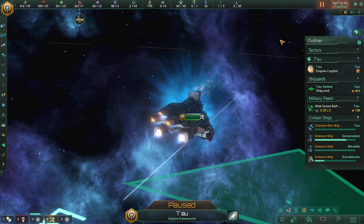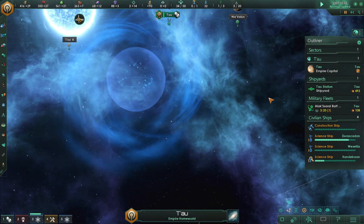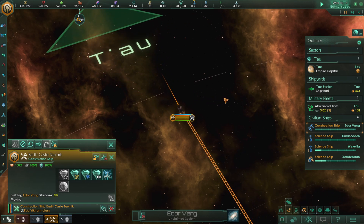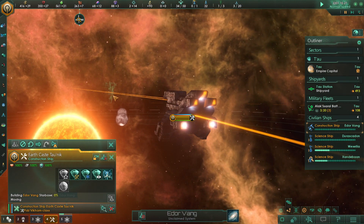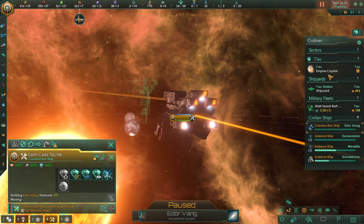Influence is definitely something I feel like we need a little bit more of, because we're kind of running out. Let's unpause it. He's already moved on down to new land up in Edor Vang — look at him, getting ready to go.